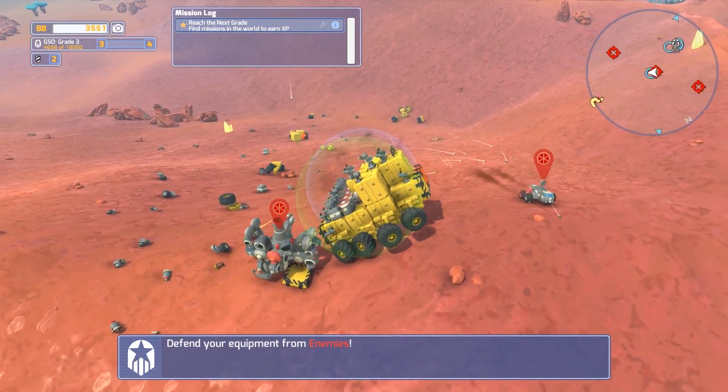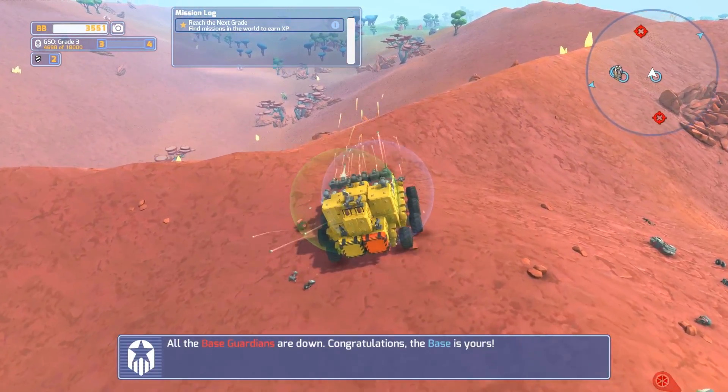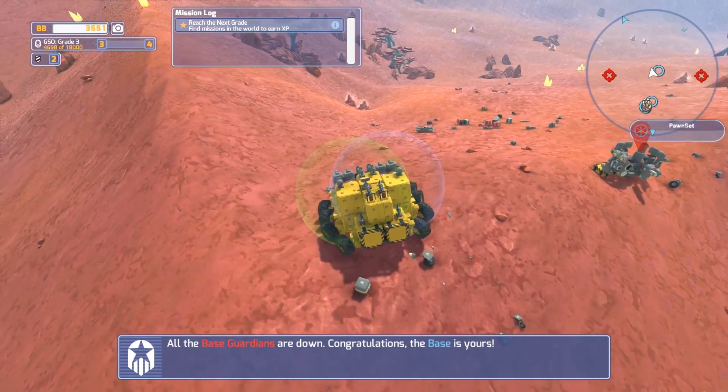Whoa. Finally, finally got that upgrade. I've unlocked some new parts now. We'll go ahead and check those out here in a second. I really need to get rid of this guy because he's being annoying. I don't even think he has... okay, he's got one gun on him. Let's see if I can turn my tank here. Boom. Congratulations. The base is all ours.